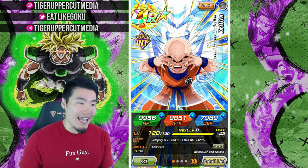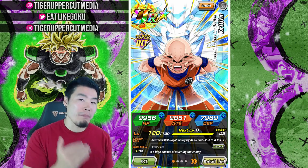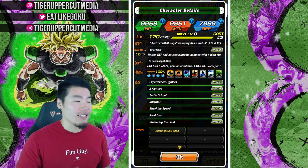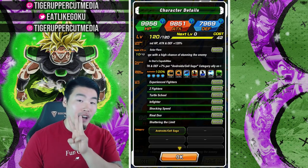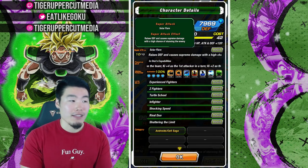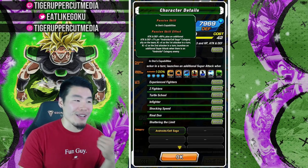Even for free-to-play standards, 9,851 attack at rainbow status is kind of sad, so that might hold him back a little bit. But as far as his other details go, his leader skill is Android slash Cell Saga category ki plus 3, HP attack and defense plus 120%. His super attack is Solar Flare, which raises defense by 30% and causes supreme damage with a high chance of stunning the enemy.